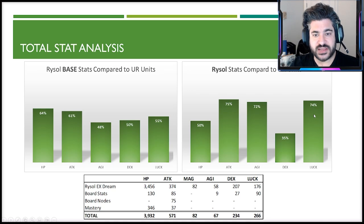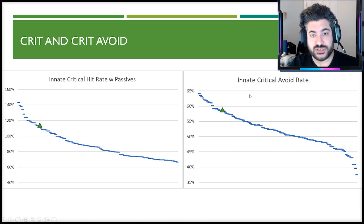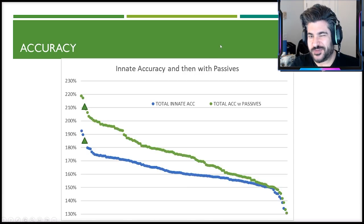Looking at crit hit and crit avoid, which scale off dexterity and luck, and accounting for her crit nodes, she ends up slightly above average for crit hit rate, with crit avoid also a little above average due to luck. Notably, she has a passive that increases crit rate by 25%, and combined with characters who can equip a crit rate passive, she gains significant relative strength there. Accuracy is one of her shining spots — she is basically top five most accurate units in the game.